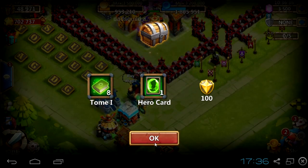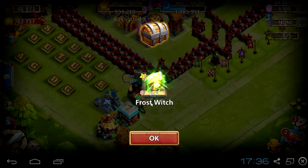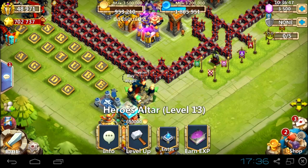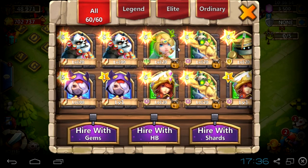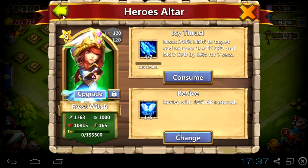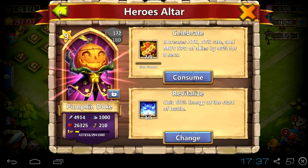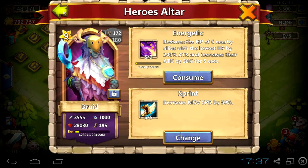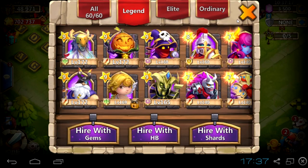There you go — a green hero card. Let's see what's inside: our lovely Frost Witch! I'm going to consume her into her bigger sister, the level 120 Frost Witch. I'm still happiest with the Revive Frost Witch build — it gives me bigger chances of surviving during Storm Mesa 2 or 3. Thank you guys for watching, see you soon, and write your opinion in the comments!